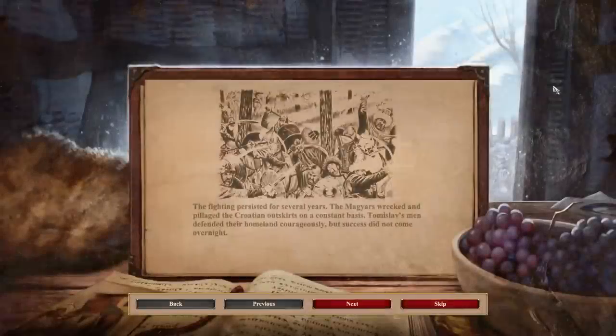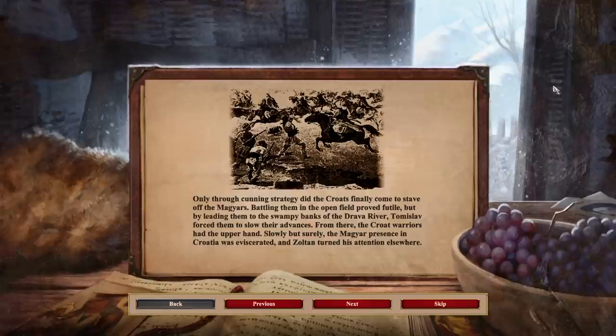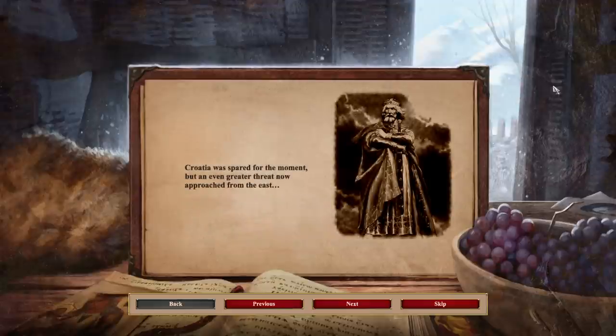All righty! The fighting persisted for several years. The Magyars wrecked and pillaged the Croatian outskirts on a constant basis. Tomislav's men defended their homeland courageously, but success did not come overnight. Only through cunning strategy did the Croats finally come to stave off the Magyars. Battling them in the open field proved futile, but by leading them to the swampy banks of the Drava River, Tomislav forced them to slow their advances. From there, the Croat warriors had the upper hand. Slowly but surely, the Magyar presence in Croatia was eviscerated, and Zoltan turned his attention elsewhere. Croatia was spared for the moment, but an even greater threat now approached from the east.